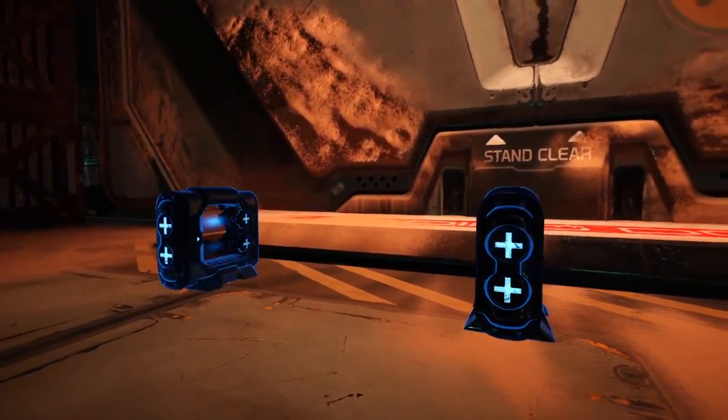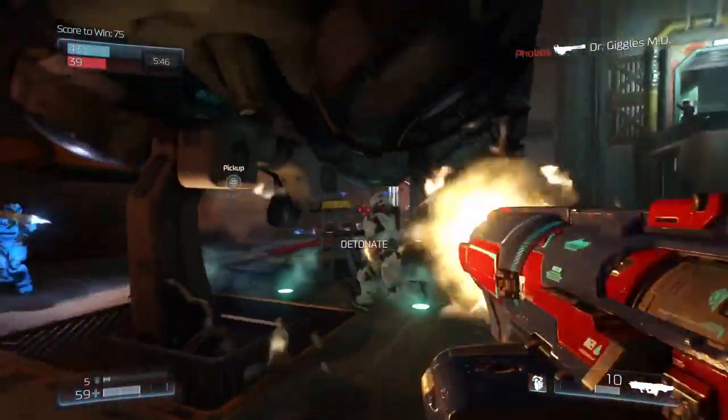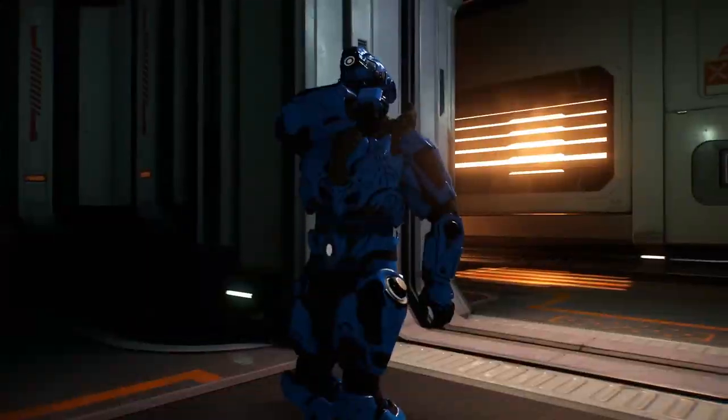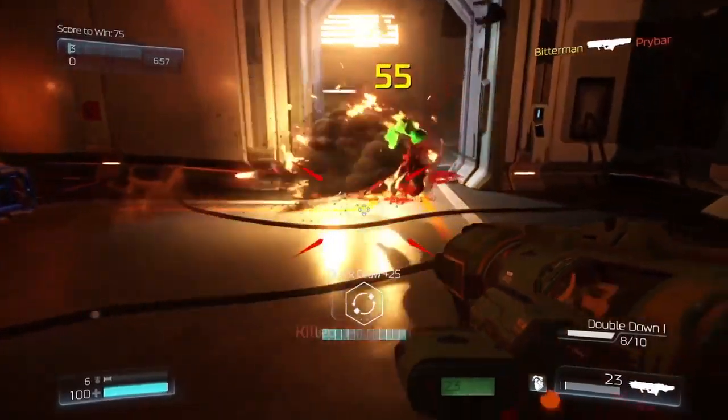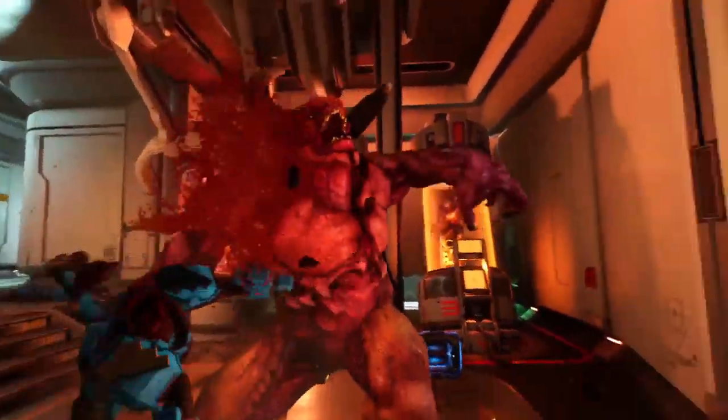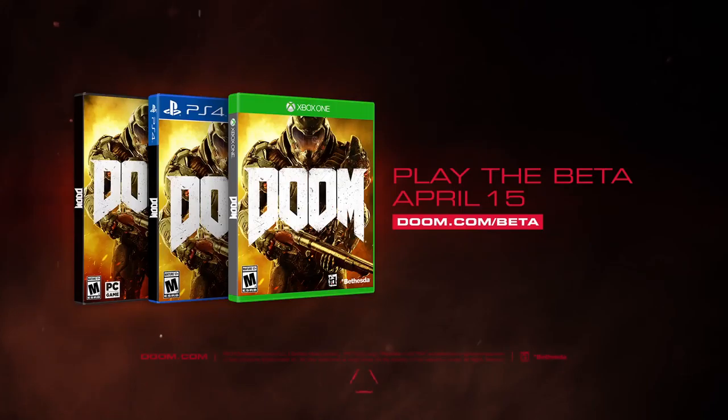Onto the hack modules — there are three new ones that got announced. The first is Alarm, which plays an audio cue when an enemy is nearby, warning the player. Next is Blood Trail, which reveals the location of enemies that the player recently wounded. The last one is Infinite Ammo — you can guess what that one does: it gives your loadout weapons infinite ammo.